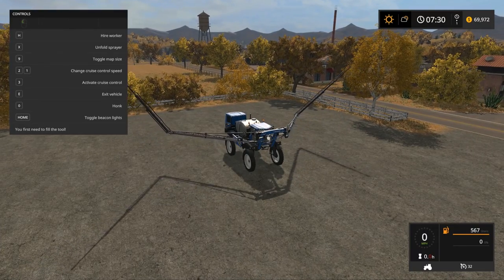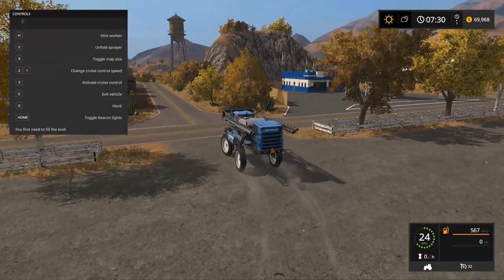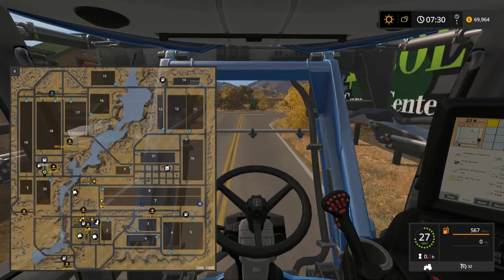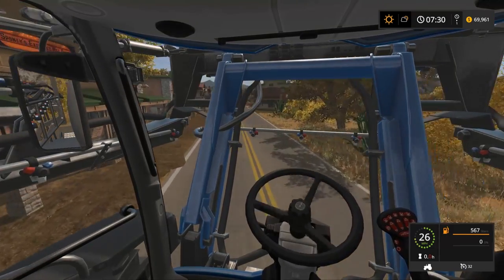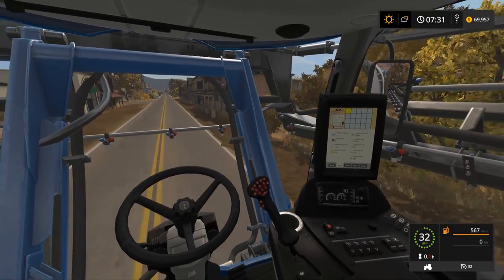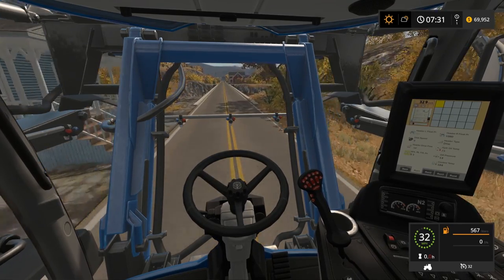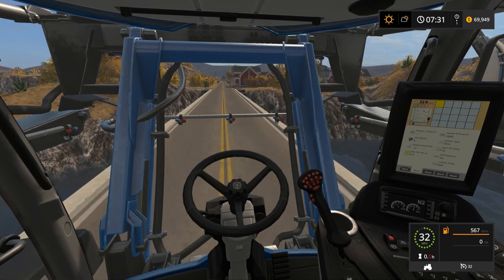We're gonna drive this guy back in first person the whole way. We're gonna swing by the farm first because we have those big bins and you can just drive right up to those and refill fertilizer. We'll fill this guy to max and set it so that the workers automatically refill the fertilizer so we don't have to keep going back and forth, because I'm sure this thing uses a lot of fertilizer.